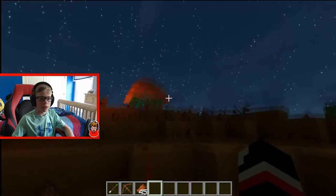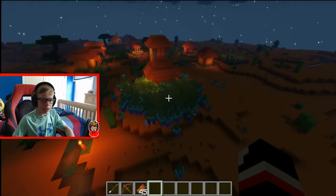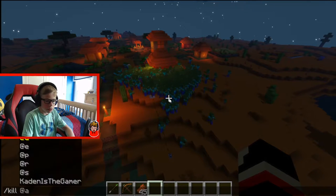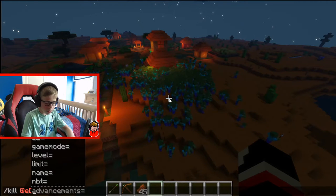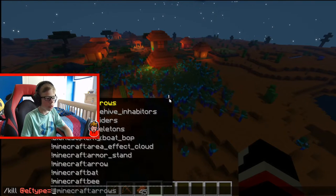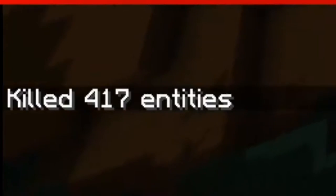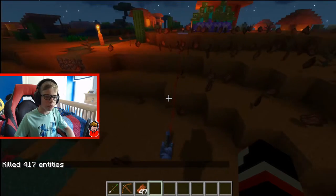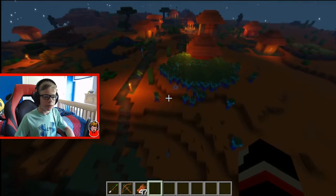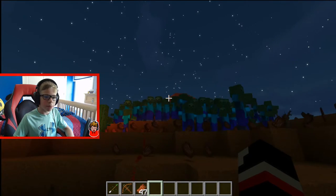In a matter of seconds it spawns a horde of zombies and I can just do slash kill at e type equals zombie, close it, enter — 417. I'm probably about two seconds in, so if I leave this on for a little bit, just a couple more seconds, it will spawn so many and my game will start to lag.